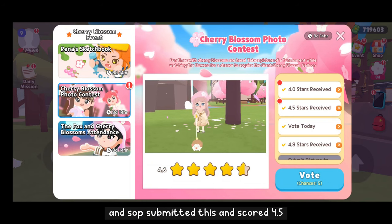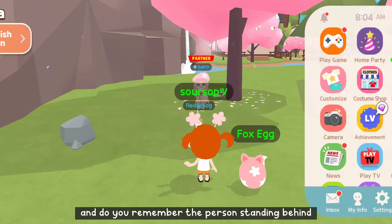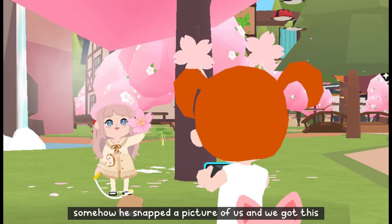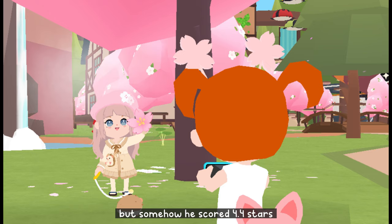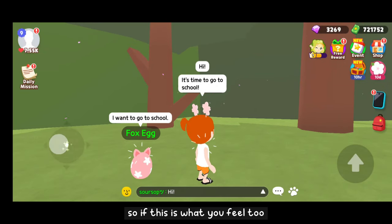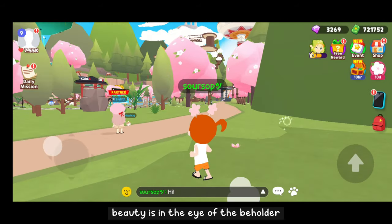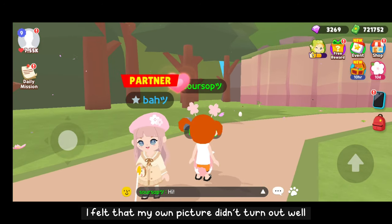We got these pictures and Sop submitted one and scored 4.5 — that's pretty good. And do you remember the person standing behind us? He snapped a picture of us and scored 4.4 stars. I was a little disappointed, but I realized what is nice to me might not mean it's nice to others. So if this is what you feel too, please don't be upset — beauty is in the eye of the beholder.